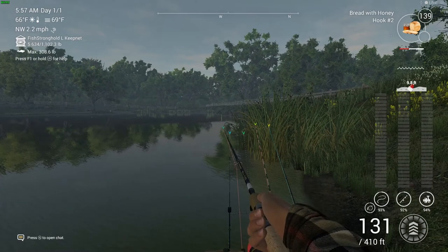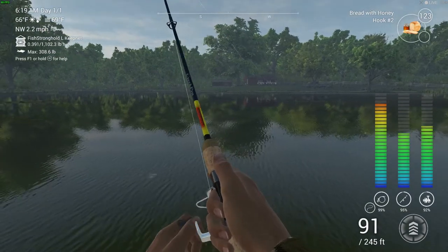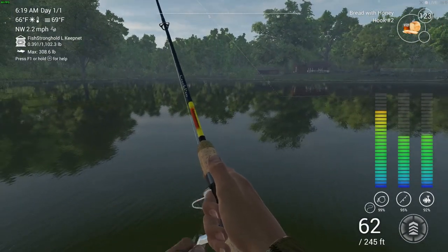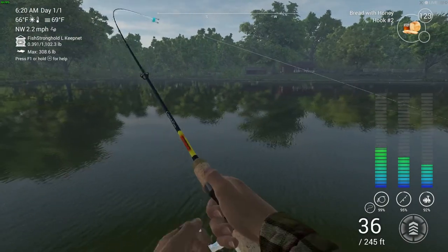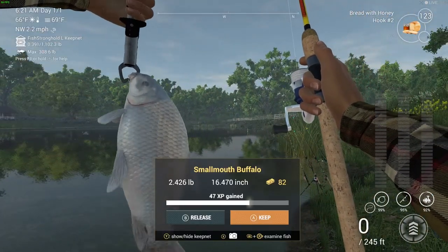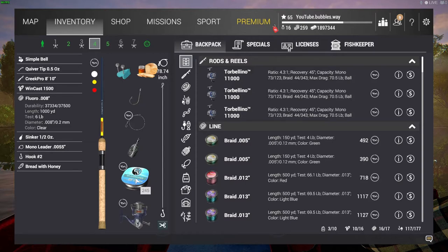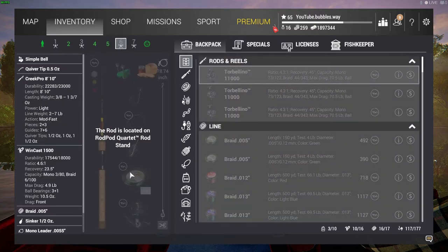Let me show you the distance again — about 131 foot, so that's about right. My line did break earlier with 4 pound line, so I switched to 6 pound line bought with bait coins. Once you hit level six, definitely get that line — it's so much better. There's another smallmouth buffalo on the rod with the 6 pound line. I'll show you that line in the shop: it's 6 pound line, costs 5 bait coins, and requires level 6.